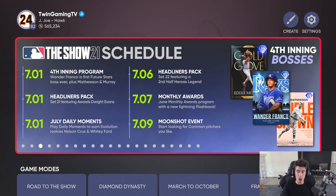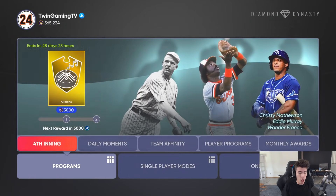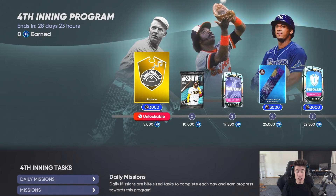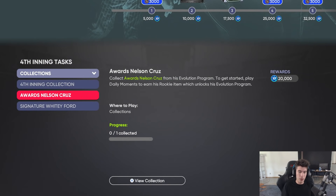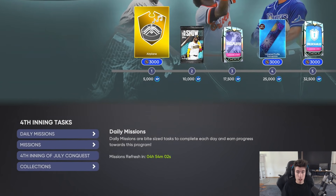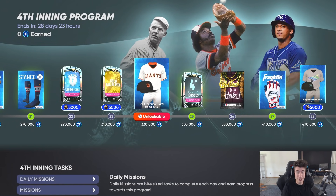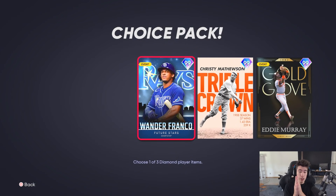I hope you guys enjoyed this video. I talk faster in these because I just don't want the videos to be too long — I want to get through them and get the video up so you can all see the new content. I'm excited for the fourth inning program. For collections we got the bosses — Nelson Cruz and Whitey Ford — once we get through those in the daily moments. A new player program is coming next Friday as well, so stay tuned. I can't wait to see in the comments what you think of the program and which boss you plan on taking. I'll see you next time — hope y'all have a fantastic rest of your day, peace out.